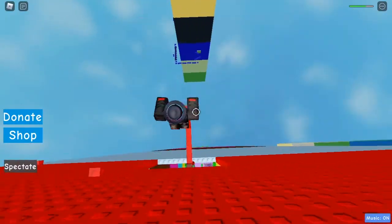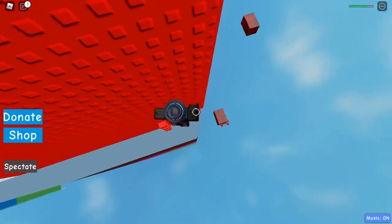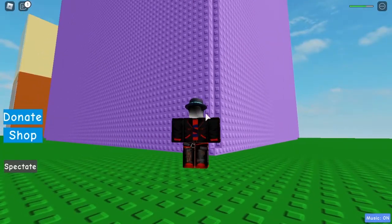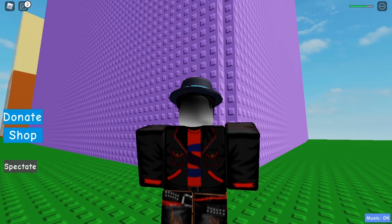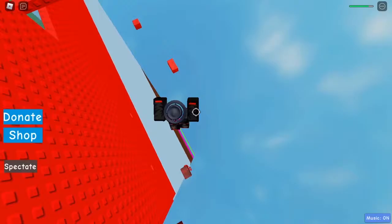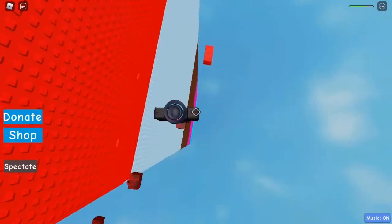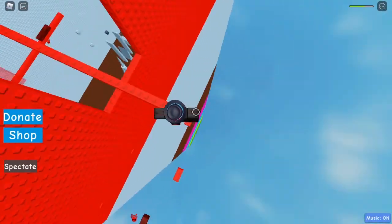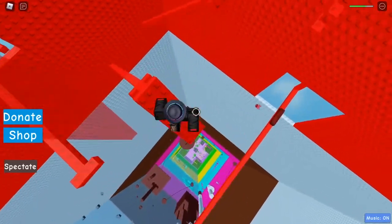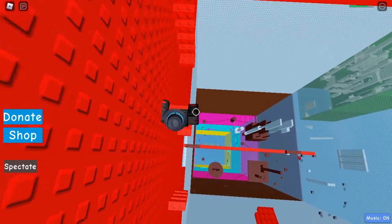Now we come up here for the outside section and go across. Alright, I'm back - let's head across the kill bricks. So I just got onto this and then we come over here to this head hitter - we cannot go through there, so be careful and head around it.